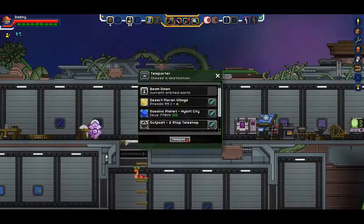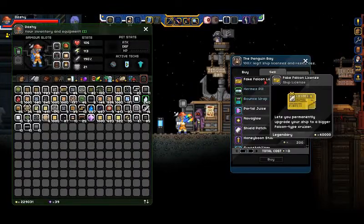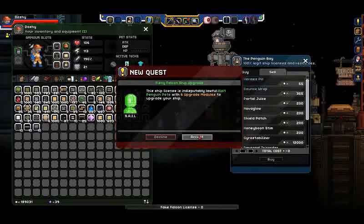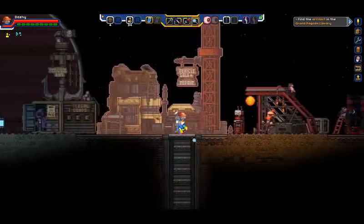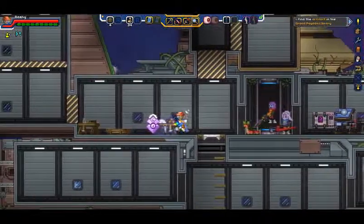Off we go back to the two-stop teleshop. We go back and talk to this guy, and now we can get a fake Falcon license. We'll need six upgrade modules to upgrade the ship again. The penguins never get old. And back up we go — the ship has gotten even bigger.